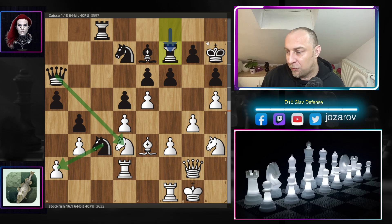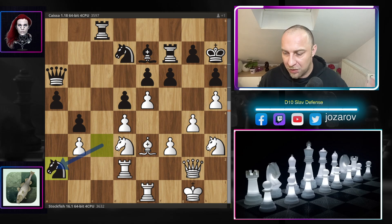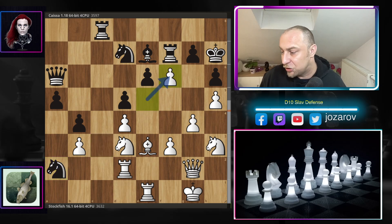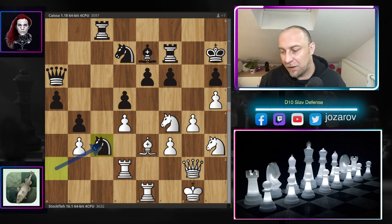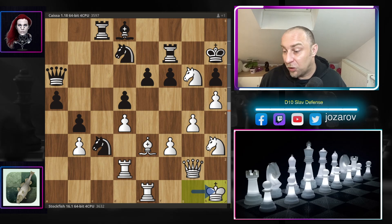After queen to g2, rook to f7, Kaisa is still thinking about the knight-takes-a2 tactic followed by queen to d3, but first tries to defend the seventh rank. Stockfish continues with rook to e1, targeting the e6 weakness. Knight-takes-a2 by Kaisa, grabbing the pawn, but Stockfish says okay, I'm on the attacking side. Stockfish plays e-takes-f6, g-takes-f6, and now knight to f4 — indirectly targeting the e6 weakness with the rook and now the weak square on g6.